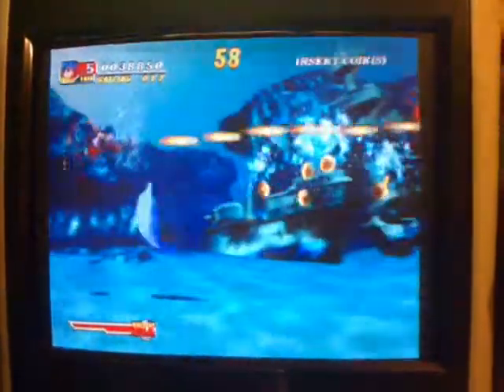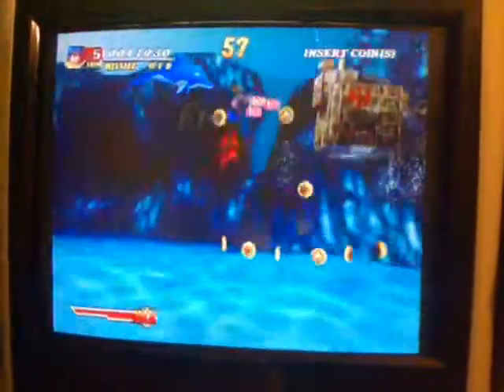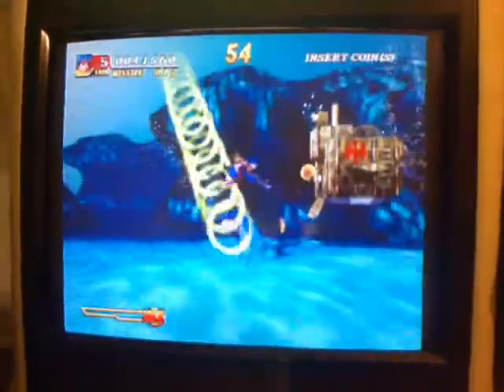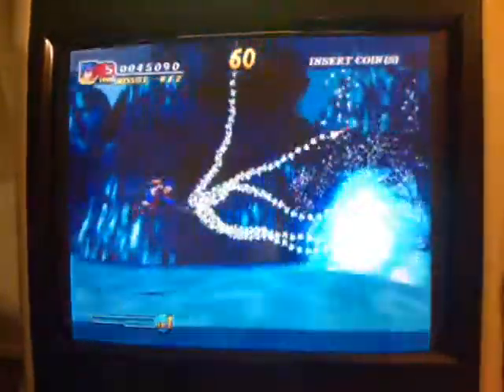I'm sure this game would look brilliant on a 31kHz VGA screen, but sadly I don't have a tri-res in my Astro, so I'm running it in standard old 15kHz. Underwater, your Dolphin just basically flies around and attacks things when you use your Special.